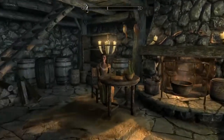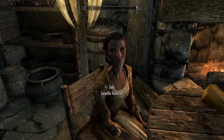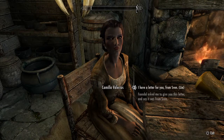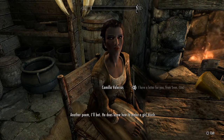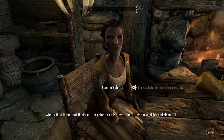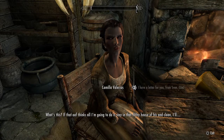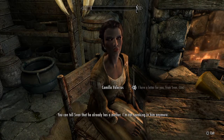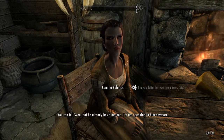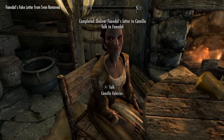Where is that lady? Mara bless you for agreeing to help us. You're not from around here - that makes two of us. I have a letter for you from Sven. Another poem I bet - he does know how to make a girl blush. What's this? If that oaf thinks all I'm going to do is stay in that filthy house of his and clean - you can tell Sven that he already has a mother. I'm not speaking to him anymore. Good luck - Lucan and I will be waiting for you back in the shop.